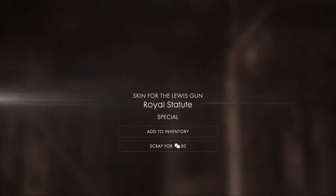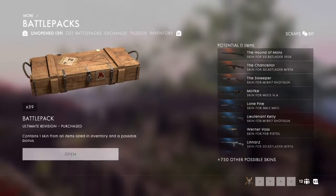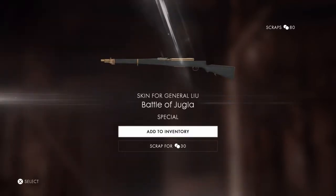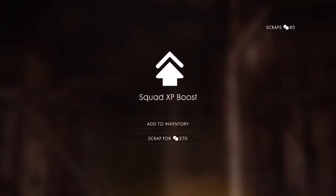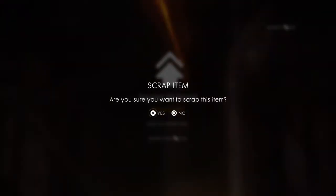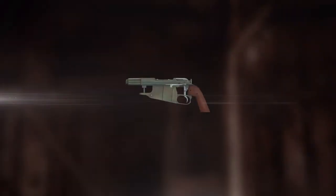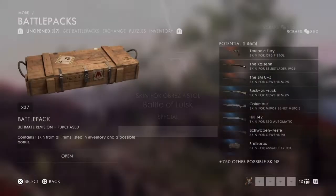First one — I'm just going to be skipping through some of these cutscenes. Rib Royals. Next one I'm going for something for the Martini Henry or M1911 — oh that is nice, I will be using that for sure. Squad XP boost — I don't use those so I'll sell that and probably buy some really nice battle packs at the end. What's next — Obres, I'll keep that because I just sold a skin for my Obres. Come on, Martini Henry.